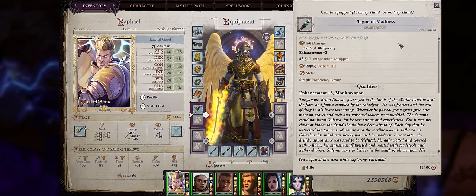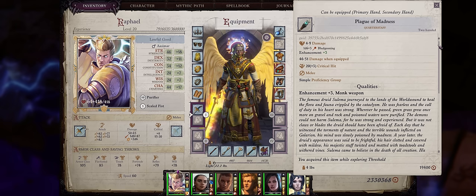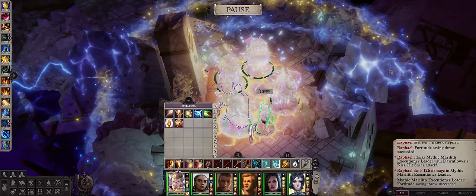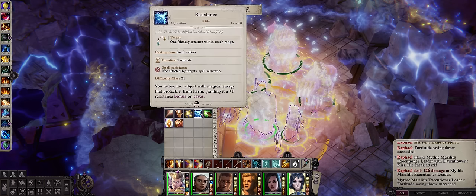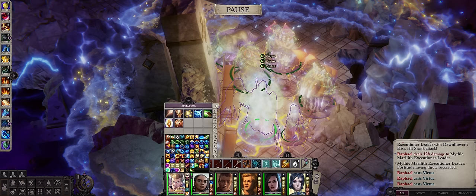For another extremely powerful chapter 3 item we have the Plague of Madness Quarterstaff — the best staff in the game for blaster casters, that is casters that want to do damage instead of crowd control or buffs. It has an extremely unique property: whenever you cast the same spell three times in a row, your next spell will become both empowered and maximized at the same time, for the highest spell damage boost possible. It's actually super easy to get this effect going — just cast any infinite-use cantrips, like resistance or virtue, three times in a row. That's enough to proc the quarterstaff's effect.